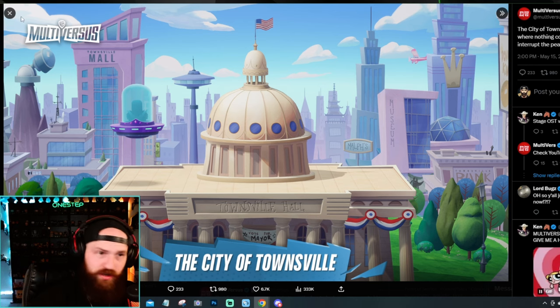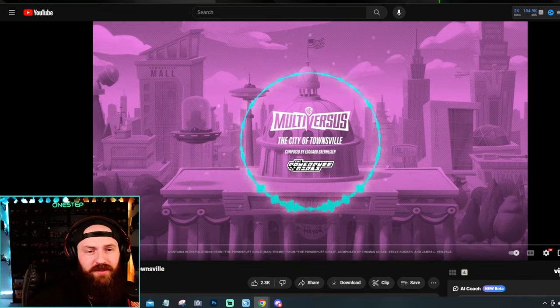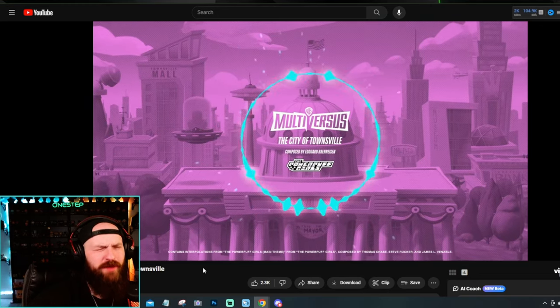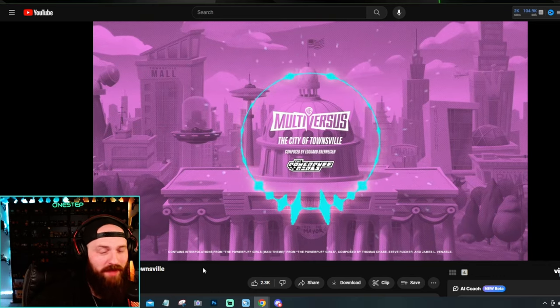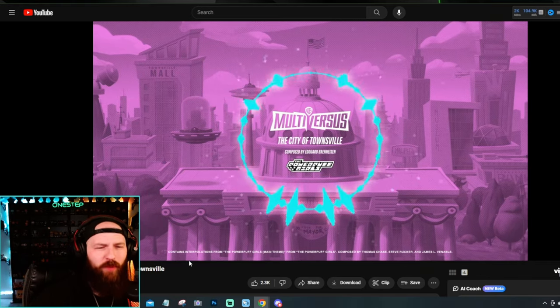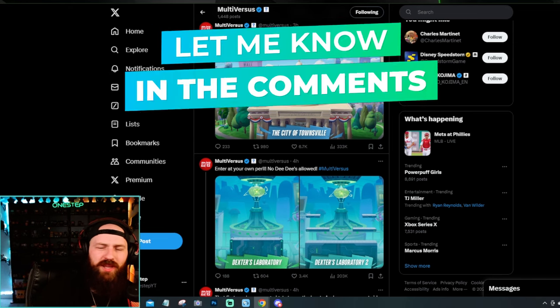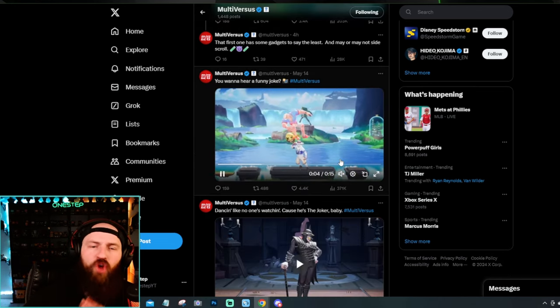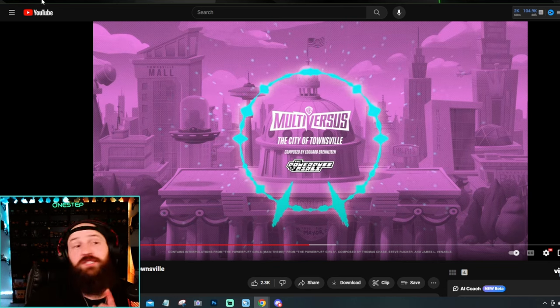And you bet we got the City of Townsville Powerpuff Girls stage music too. Oh yeah, this is stage music — this is fun platform fighting music. I might be biased but I think I like this a bit more than the Dexter's Laboratory music. It's fast-paced, like you're in the fight pulling off comebacks. Let me know in the comments if you think we're going to get two variants for every stage, and what you think of the music — I'm digging it. The Joker gameplay looks great, City of Townsville looks awesome, and the stage music is fantastic.